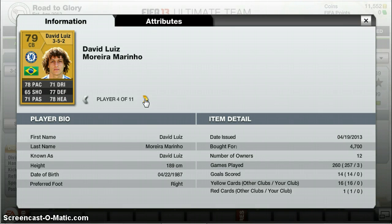David Luiz — 4.7k. 78 pace, 71 dribbling, 77 defending, 78 heading, 71 passing, 65 shooting — but I think that should be higher.